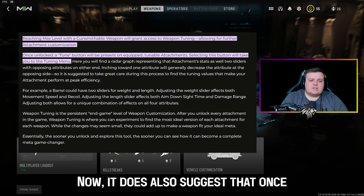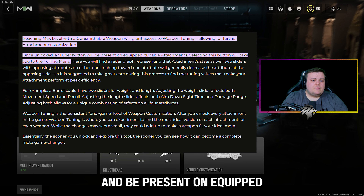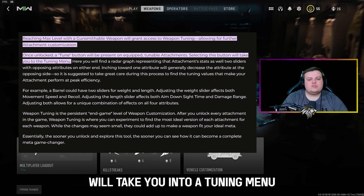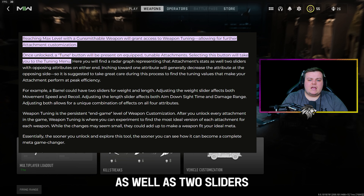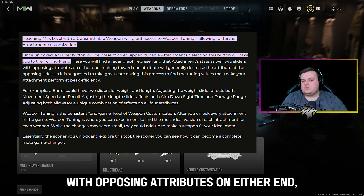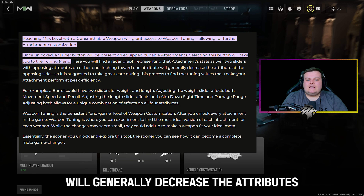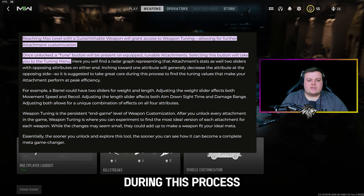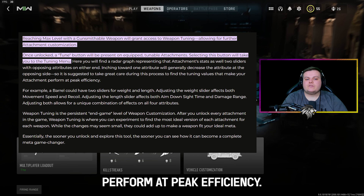Once you have max leveled a weapon, a tune button will appear and be present on equipped tunable attachments. Selecting this button will take you into a tuning menu, where you will find a radar graph representing that attachment's current stats as well as two sliders with opposing attributes on either end. Inching towards one attribute will generally decrease the attribute at the opposing side, so it's suggested to take great care during this process to find the tuning values that make your attachment perform at peak efficiency.